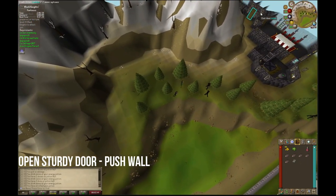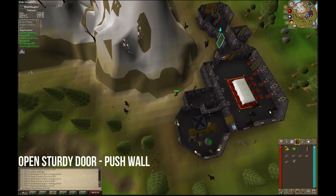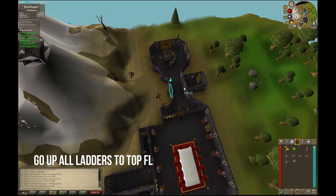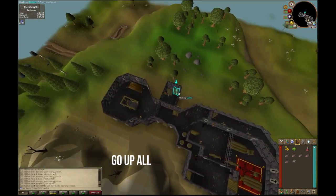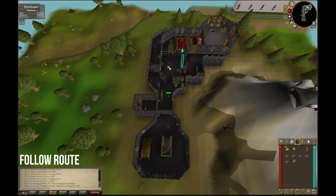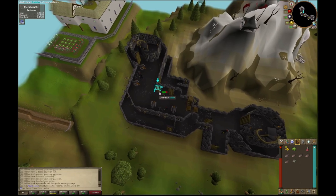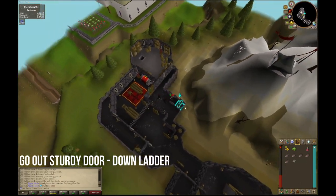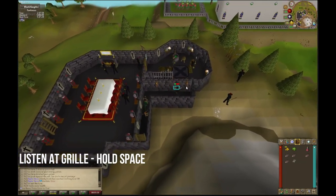Then open the sturdy door. You're going to push the wall directly in front of you and go up the ladder behind the wall. Go up both sets of ladders and then immediately drop down the ladder nearest you. Once in that room, jump up the highlighted ladder, climb down the other highlighted ladder, and then make your way through the sturdy door down the last set of ladders, making sure you're eating your tuna so you do not die. Go ahead and listen at the grill and hold space through the dialogue.